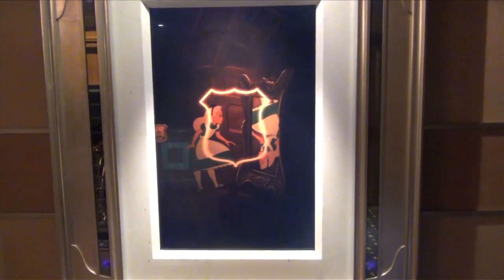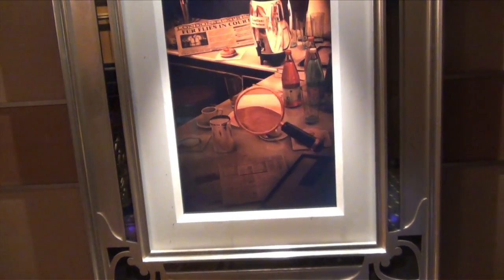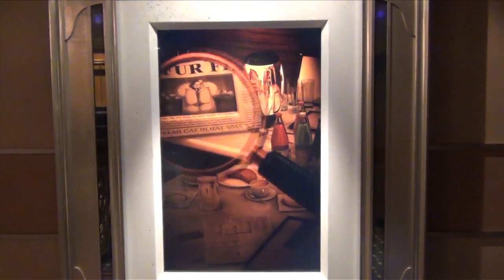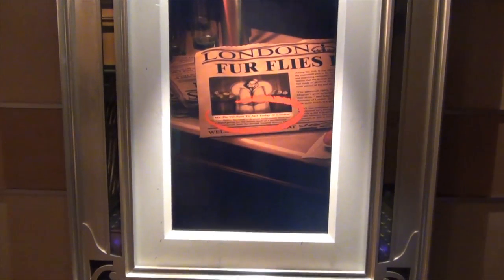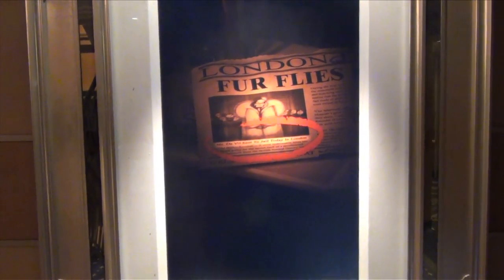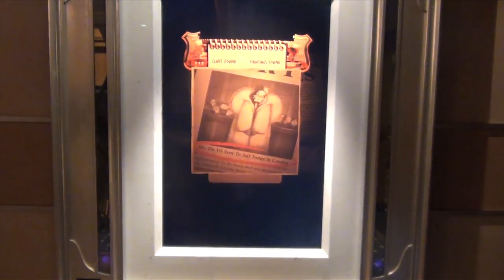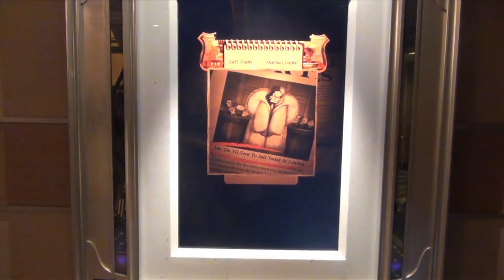Move your badge a bit closer toward the artwork. I wonder if there's something in there that could help us — move your magnifying glass around. According to the newspaper, Cruella's not even on the ship. Great discovery, detectives. This means we can take Cruella off the suspect list. Keep up the good work.